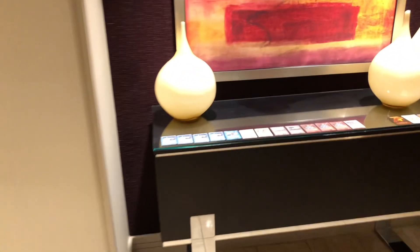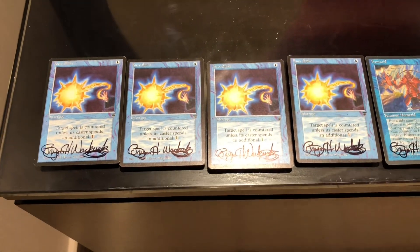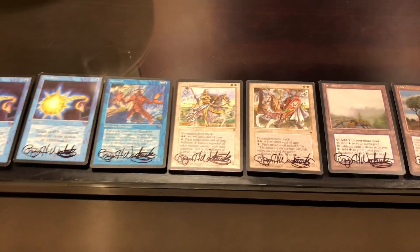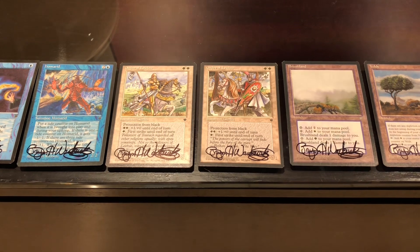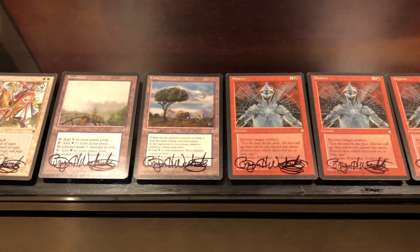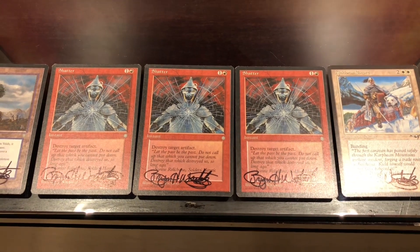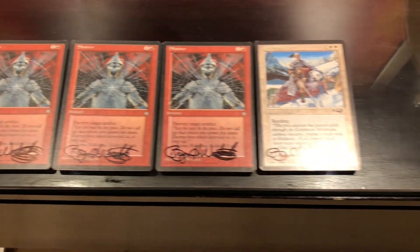Over here, Brian Wackwitz signed a playset of four Spikes for us, and then some Fallen Empires cards: Hamarid, Order of Leaper — he really liked that one — Brushland Belt from Ice Age, and the Shatter from Ice Age. He did not like the Tin Man so he used it as the subject for the Shatter Alliances.